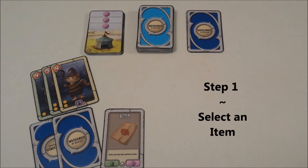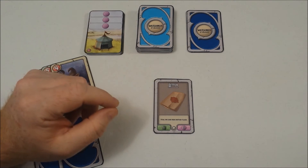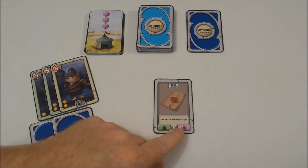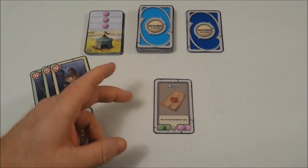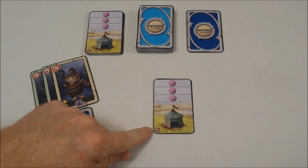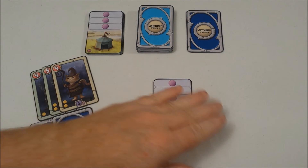There are four steps on a turn: pick out an item for the round, purchase tents, hire the watchmen, and perform actions. The first step — picking an item — is mandatory, but there are a few things to consider: how many cards you'll be able to draw, how many actions you'll receive, and if the icon at the middle bottom of the card is red, it's mandatory that you perform that ability.